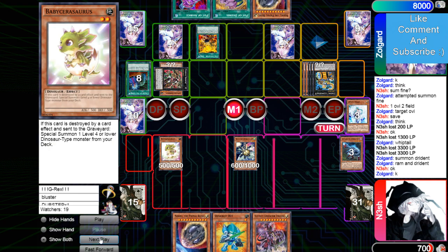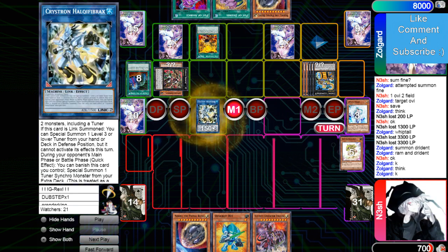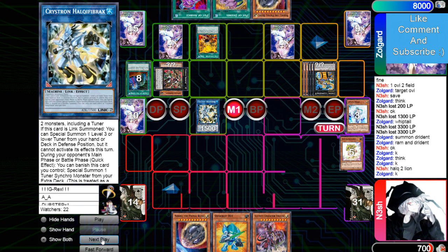Normal summon baby. I asked other people about this — they're having the same replay glitch, so it's the replays. Gets rid of O-Line and baby and goes into Needle.